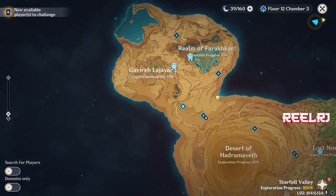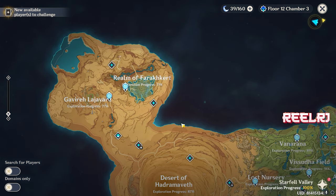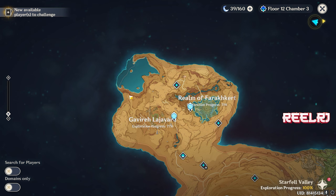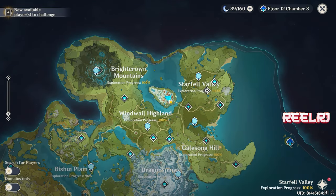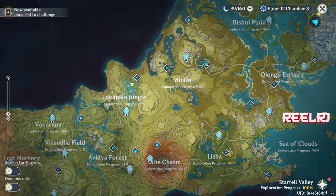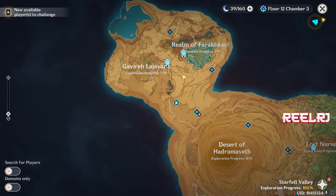Before Fontaine, we're going to get one more Sumeru region, and then we'll get Fontaine. The new Sumeru region will be somewhere here, and Fontaine will be on the left of Sumeru. It's going to be connected with Sumeru — unlike Inazuma, which is a totally separate island not connected to anything.